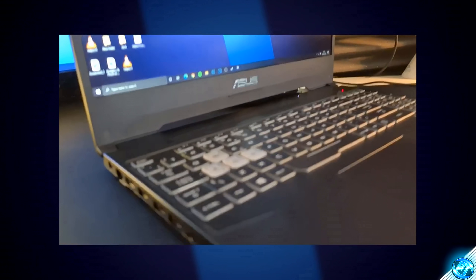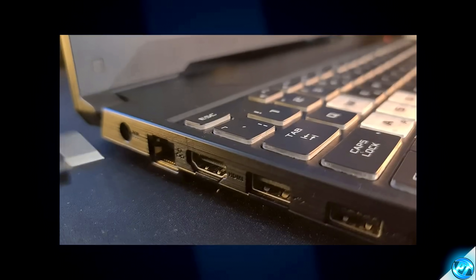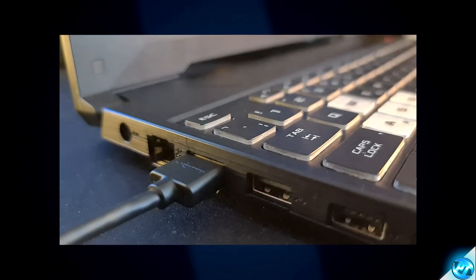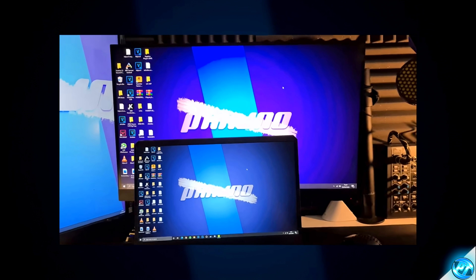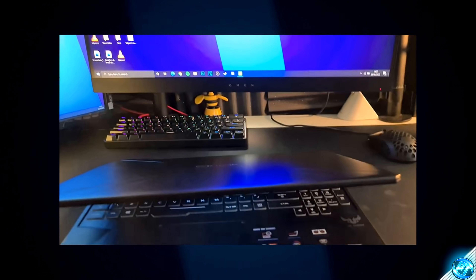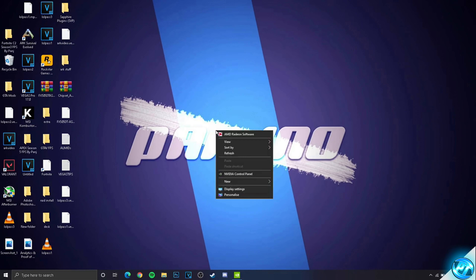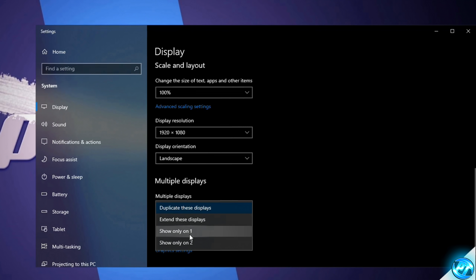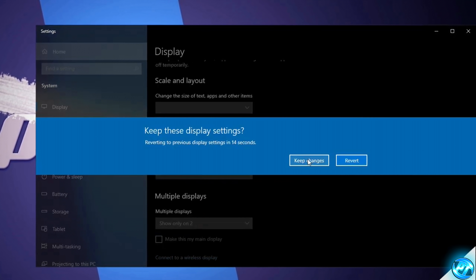A quick optimization for laptop users: it's recommended to have an HDMI or other display port plugged into an external monitor. Then follow the on-screen directions to disable the laptop screen completely, so the laptop is entirely displayed on the second monitor. You will find that you get better FPS using this step on almost every single laptop.